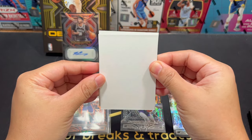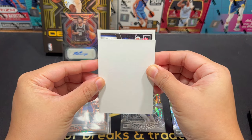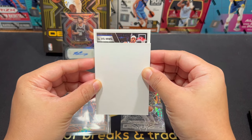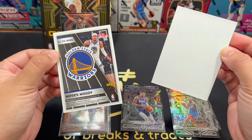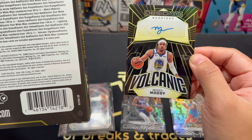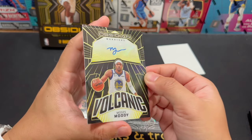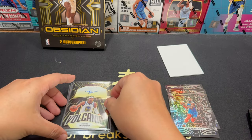Our last card — please be a rookie. Moses Moody! Houston, we have a problem. Of 10 — it's a gold! So Volcanic Signature, Electric Etch, Yellow, number 10 of 10. We have Moses Moody. Oh nooo. Horrible. That's terrible.